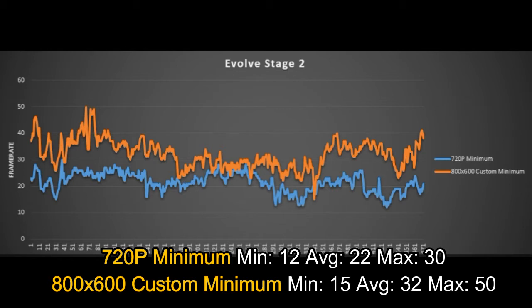Hello boys and girls, welcome back now to the performance section of the video. As you can see, I have here two presets that I ran the game on. The first is 720p with absolutely everything on minimum. The second is 800x600 on custom minimum — this custom minimum is basically equal to minimum settings, but what I have done is raise the textures to low. You can even try raising to medium, because texture quality usually won't give you a big FPS penalty, but it will use more VRAM.